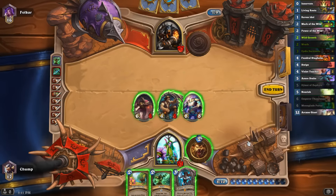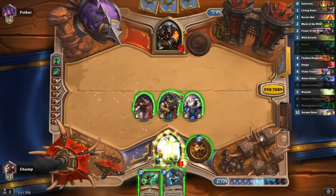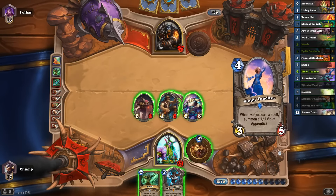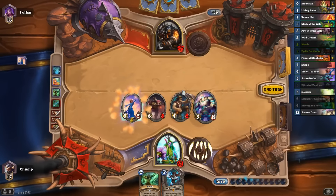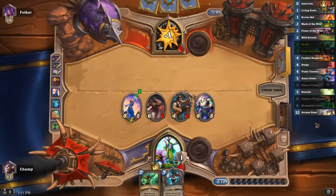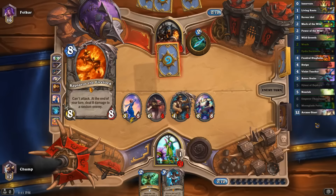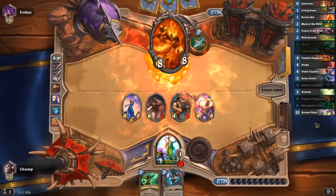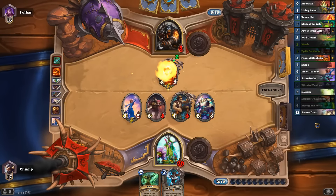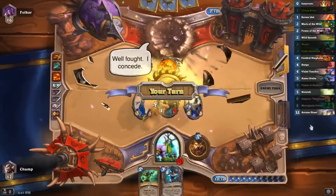I have 18 damage here. Unfortunately Itis Wrath Itis for lethal isn't a thing. Just play out the Teacher, put stats on the board, punch him in the face. He plays Call of the Wild — he's just dead. Looks like I won. I think I misplayed pretty hard on turn 5 — should have just played Genie instead of Azure Drake. But it worked out.